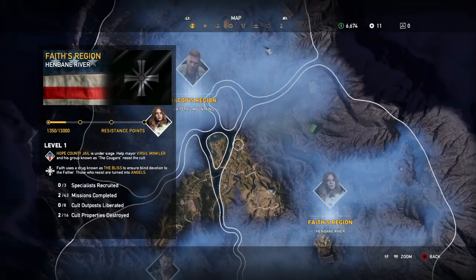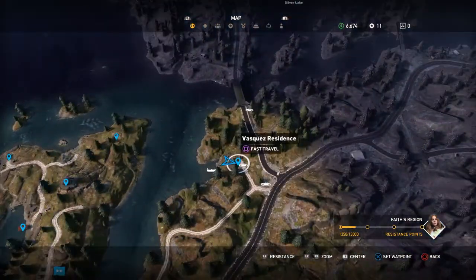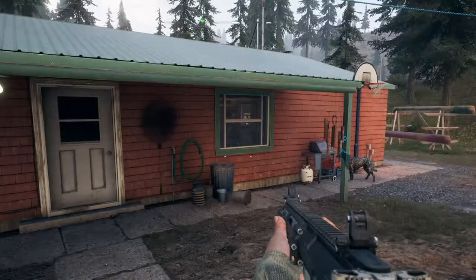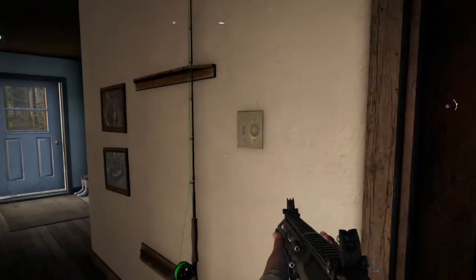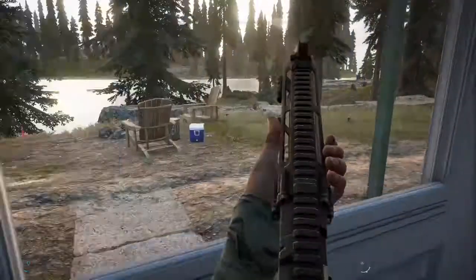I'm going to zoom out more so you can see where I'm at, and then zoom back in for you. So, there's going to be a couple of enemies here — just take them out. There'll be one out front and one walking in the back. And if you come in the back, there's actually a fishing pole right here on the wall, and you can pick that up. I already have one on me.